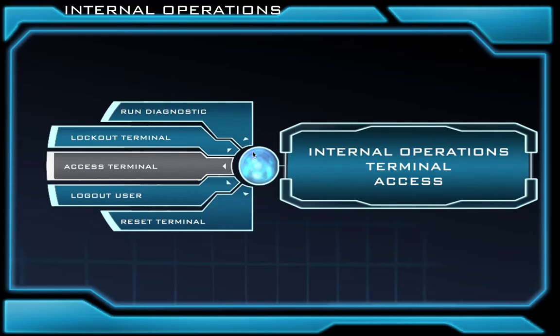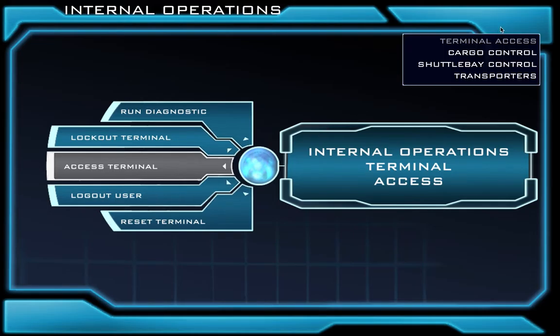Now that we have logged in, we're going to move up to our menu again. Remember, our menu is at the very top right. We move our mouse up to the very top right, and now we're going to click Cargo Control.